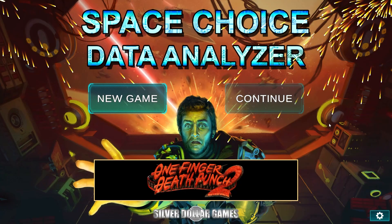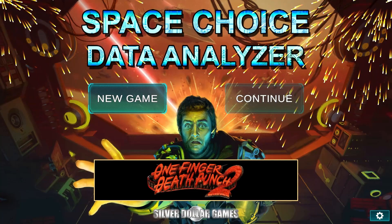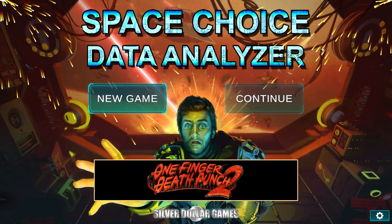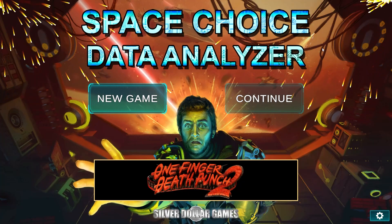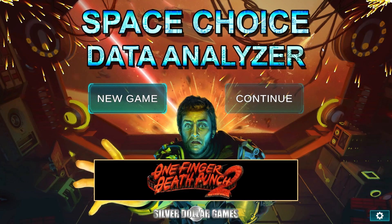Hey team, welcome back to the channel and welcome to Space Choice Data Analyzer - bit of a mouthful. This is by Silver Dollar Games. I just dug out One Finger Death Punch 2, which is being advertised on screen - these guys made that, which is one of my favorite games of all time. They made this, which released overnight and it's free on Steam - you can go download it now.